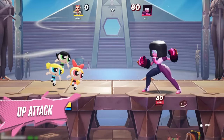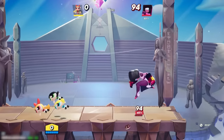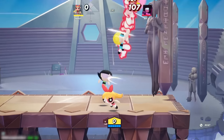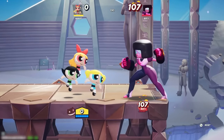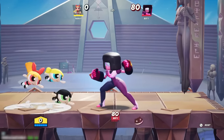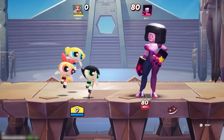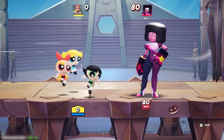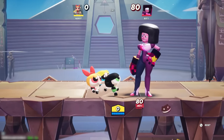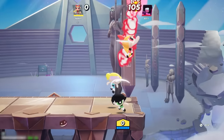The Powerpuff Girls' grounded up attack is pretty cool — they turn into a grounded tornado, vacuuming the opponent and sending them upward. Not only does it have a lot of range, but it also has the ability to ring out on the top blast zone. If you are Buttercup you would have a much easier time landing that ring out, which adds to how cool it is to have different unique buffs depending on which girl you control. Use this move as a great anti-air tool or even as an approach tool, as you can actually combo into it with a jab.